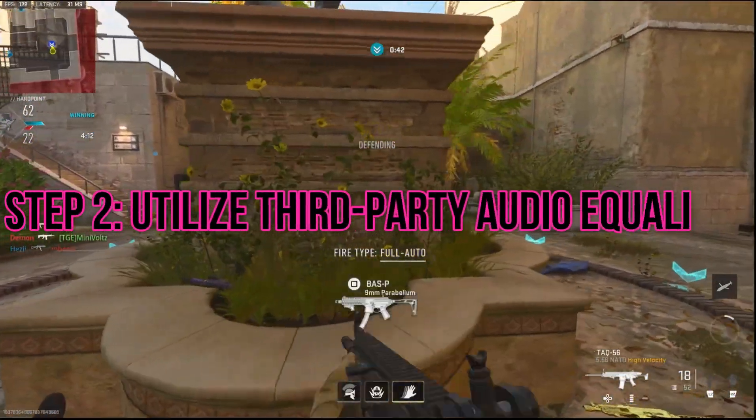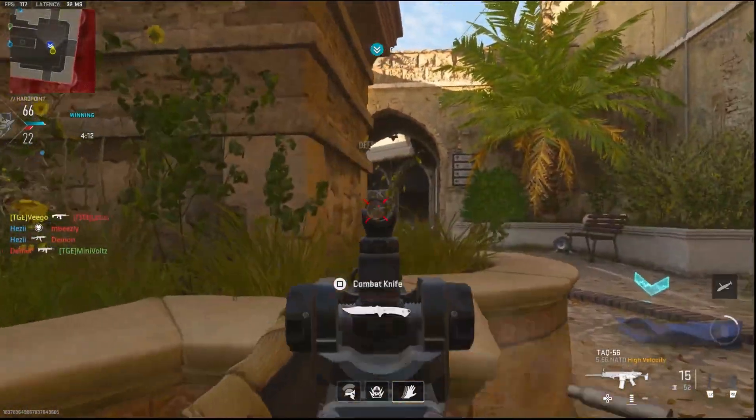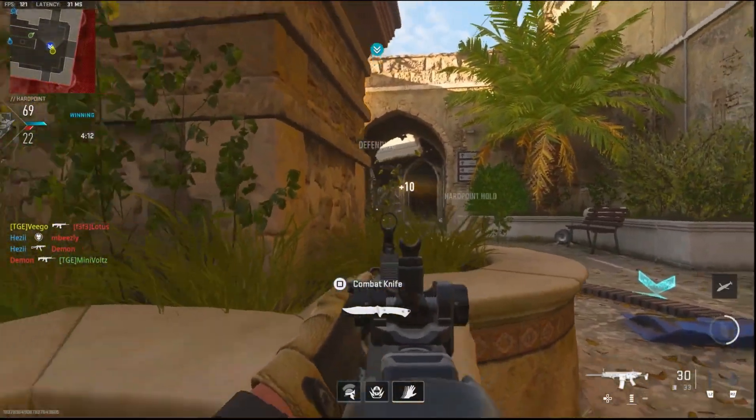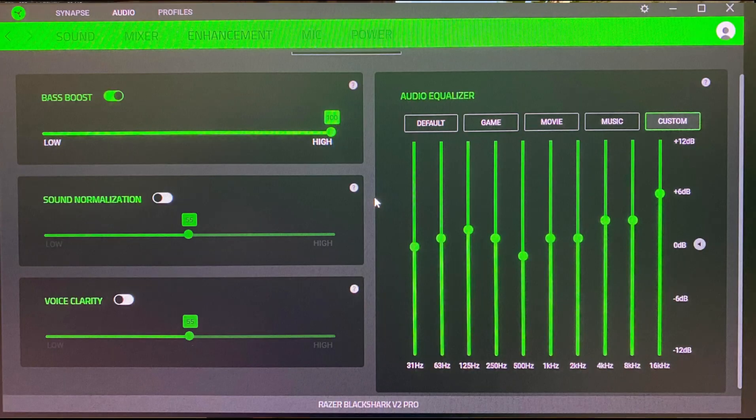Step 2: utilize a third-party audio equalizer. If you have third-party audio software or headphones with supported software, tweaking the audio equalizer can further enhance footstep audio. Adjust each frequency accordingly, or use trial and error to find the best settings for your audio equipment.